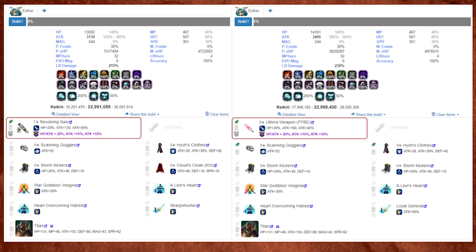I'm pretty sure it requires Beatrix's STMR for this to be a viable option for a lot of players, but this illustrates a very important point. When you are building Esther, you have to go into the builder, select your enemy type, select the ability you're going to use — so maximize for her Absolute Raikiri limit burst — and then let it build for you. Click off the ones you don't have and tell it to build again until it has a build that works for you. There are going to be times where it's better to use a limit burst modifying materia instead of a killer materia — especially if you're fighting stone or machine monsters, since she has super high stone and machine killer. In those cases, you're going to be better off using Heart Overcoming Hatred or War Goddess Insignia instead of a killer, which is counterintuitive. This is exactly why you need to use the builder.